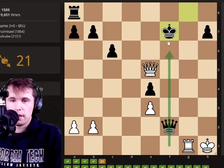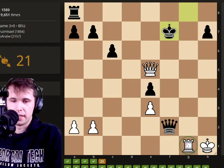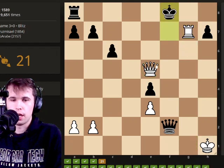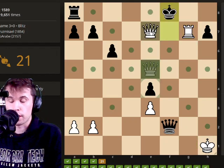I noticed that the queen and the rook are on the same line, but I can't really take advantage of that — moving here doesn't work. But now that I noticed the queen and the rook can actually team up really well, I use the rook here and then I simply just use the queen here. Checkmate.